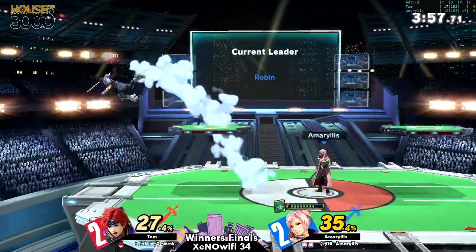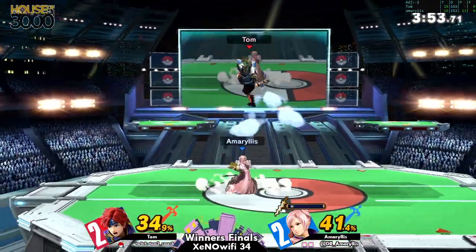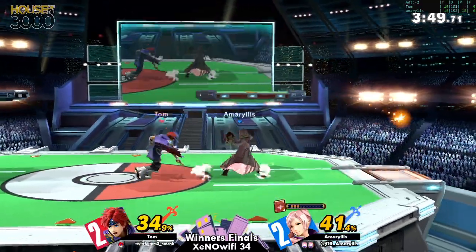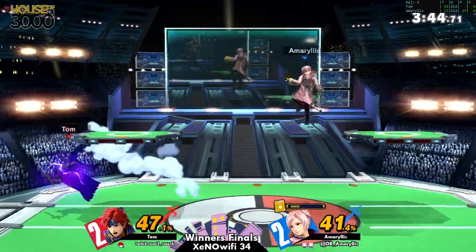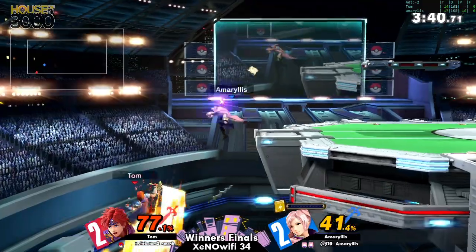With that edge-guard situation what can he do to get out of it? Nothing — he's gonna eat a trade and die off the top. Tom is sitting golden right now. What Tom really needs to do is just get that one hit and convert. If he gets enough damage he can just keep committing to those fake-outs at low percent and net those kills. If he approaches too much then Amaryllis takes advantage of that and turns the corner.